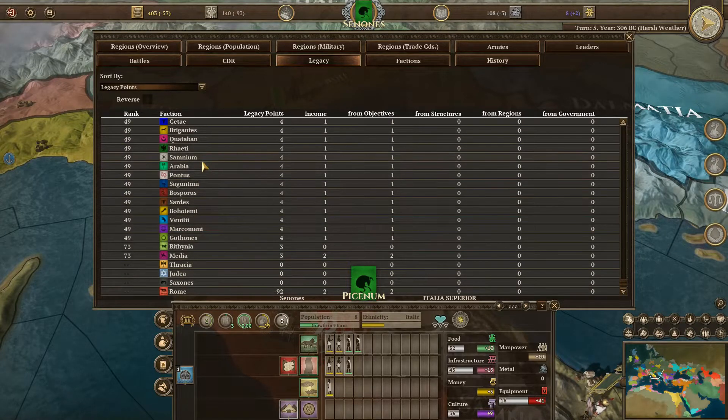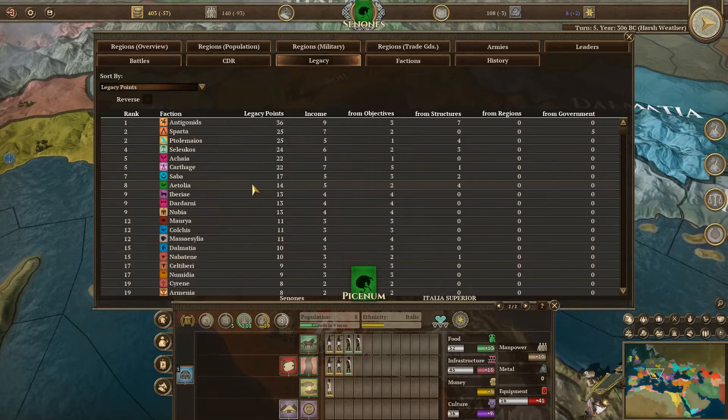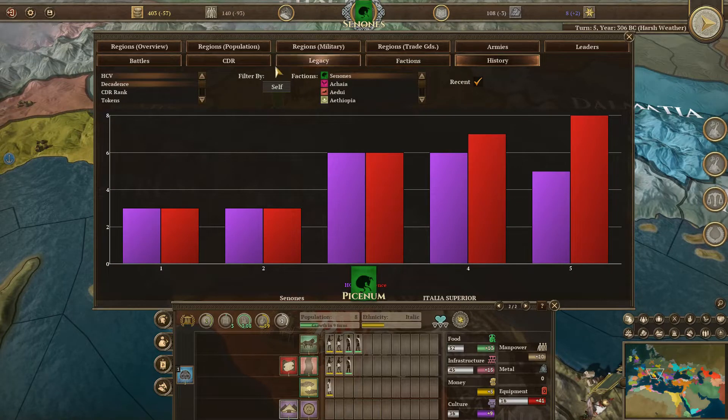I'm at Samnium with 8 legacy points. Sinonas is up there with 8. Antigonids have 36, Sparta is 25 - I'm doing good. I don't know how Rome gets negative. My nation is a tribal horde - I'm 77th. A total crap nation as far as administration goes. But it may change - stable tribal horde. I'm still producing 13 food and 3 food.